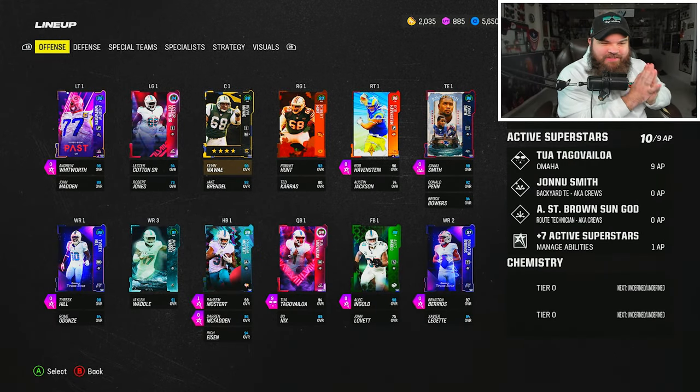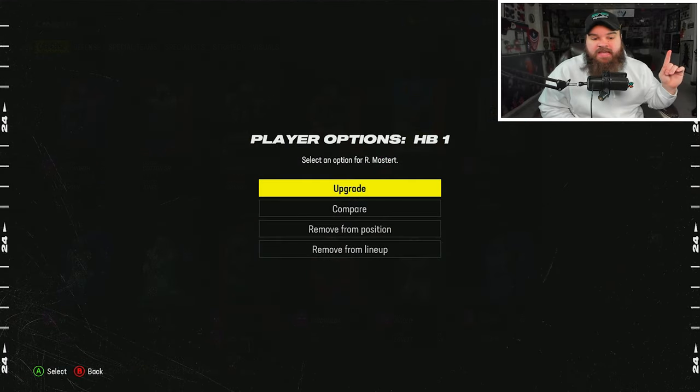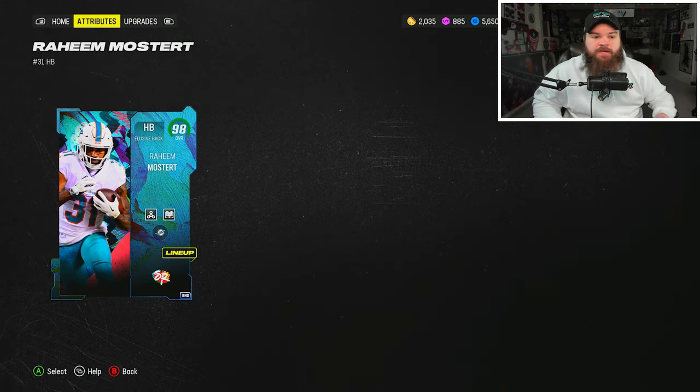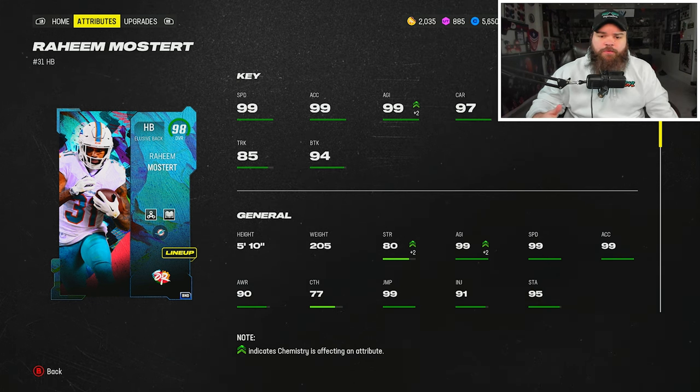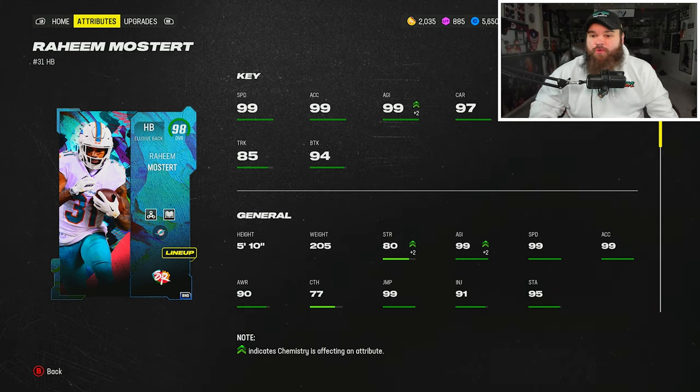All right boys, so today we're back with the Dolphins theme team. We did get Raheem Mosert from the Sugar Rush promo — he's a great card on any single team. The theme team doesn't change too much: 99 speed, 99 acceleration, and he gets up to 99 agility. Speed, acceleration, and change of direction are all stock 99.